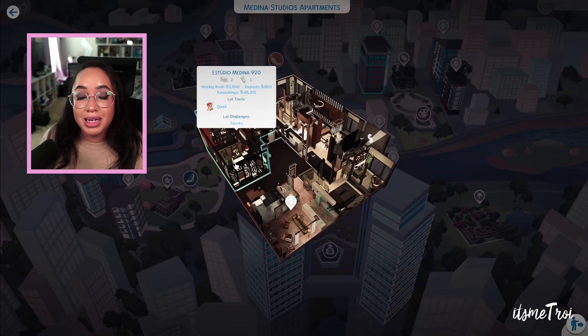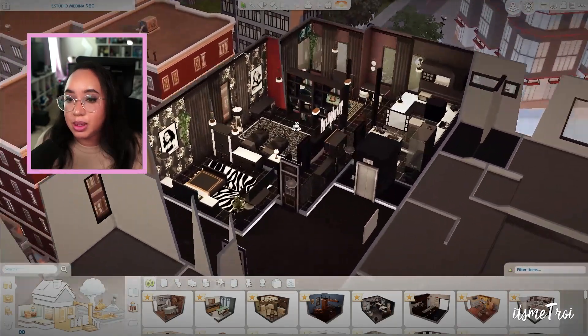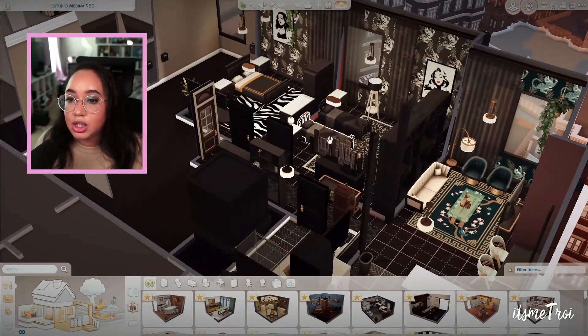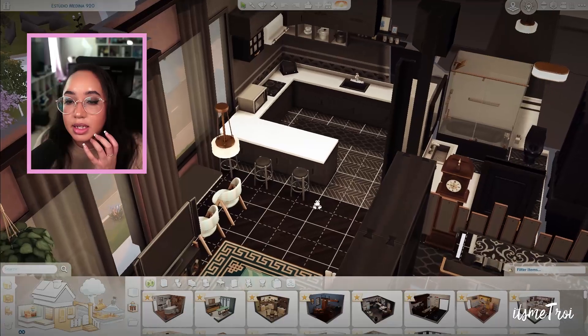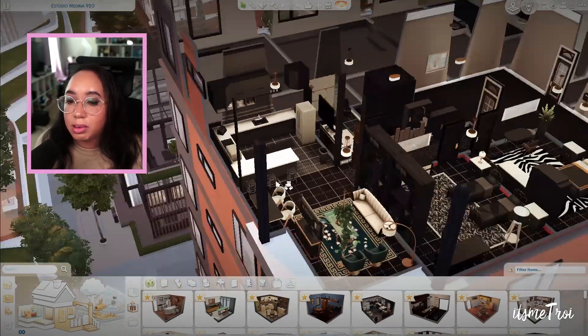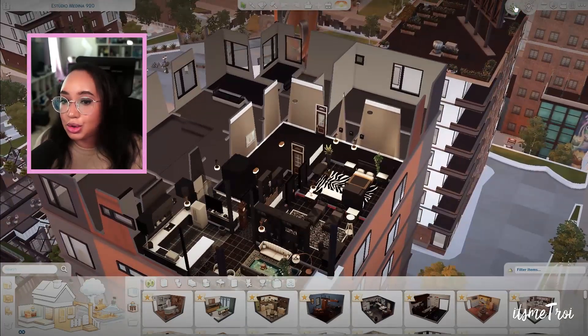This is Studio Medina — another place I used to always go to. Let's look and see what they did with Studio Medina. It's still two bedrooms — wait, they made it three. They really didn't change the floor plan here but they did redo the appliances. I love the all-black and I like the studio feel. It's a twin bedroom — okay cute, love that.